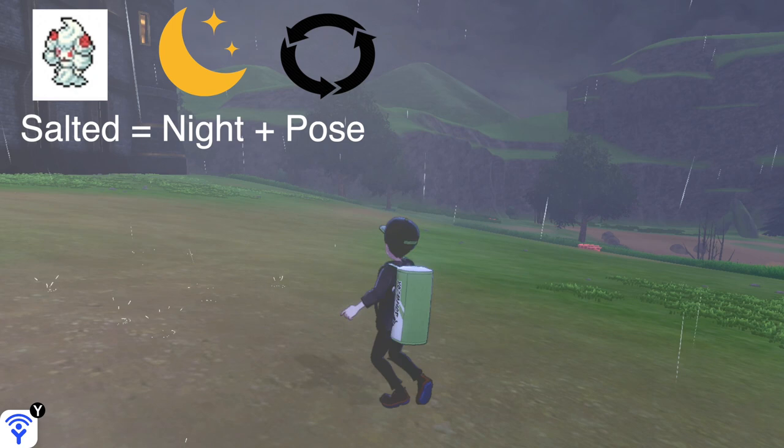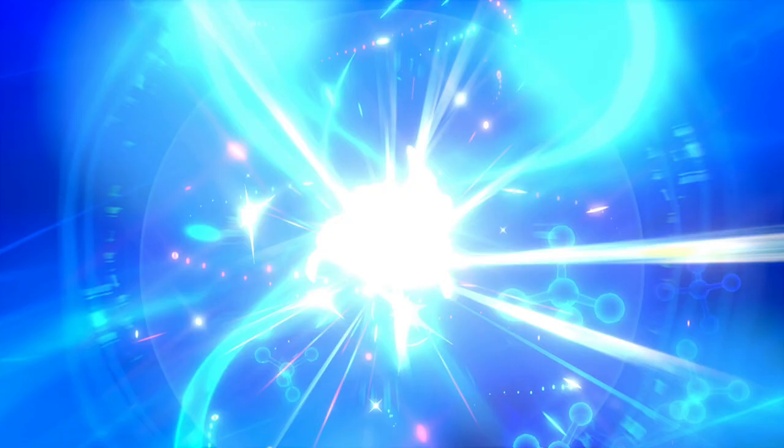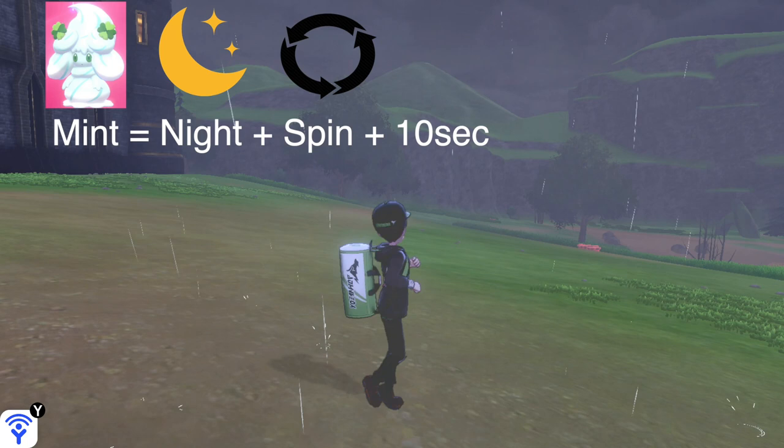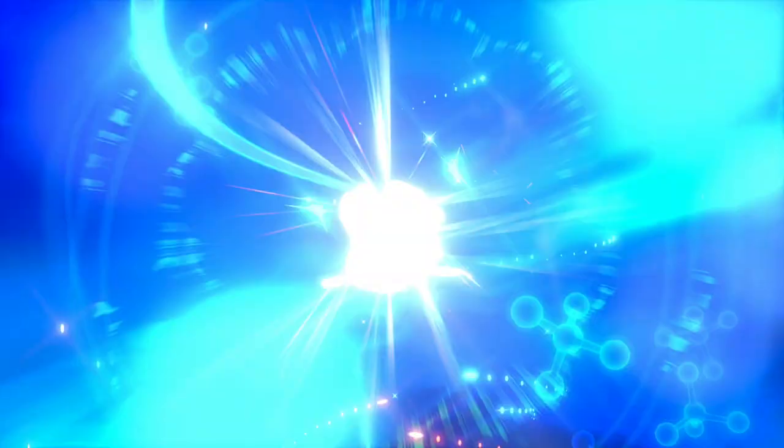For Salted Cream Alcremie, it needs to be nighttime but you need to spin anti-clockwise until you strike your pose, and then you get Salted Cream Alcremie. For Mint Cream Alcremie, it needs to be nighttime — spin anti-clockwise, let it spin by itself, but carry on spinning the left analog stick for another extra 10 seconds and you get Mint Cream Alcremie.